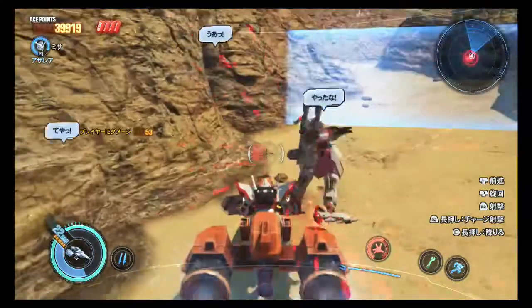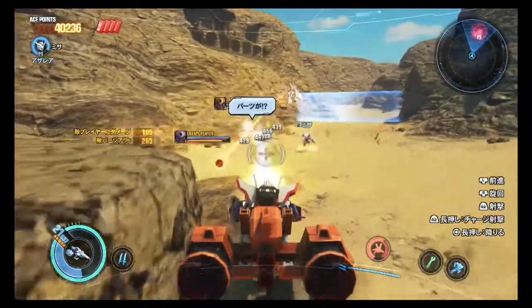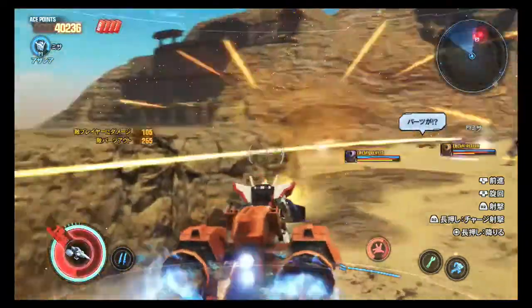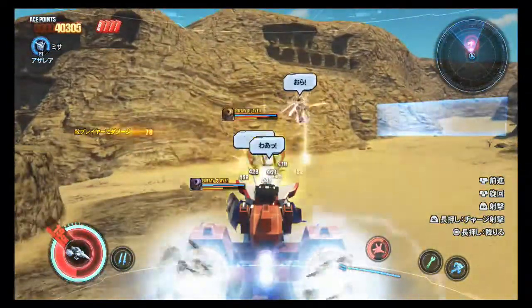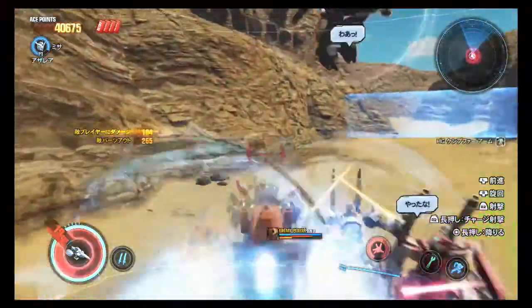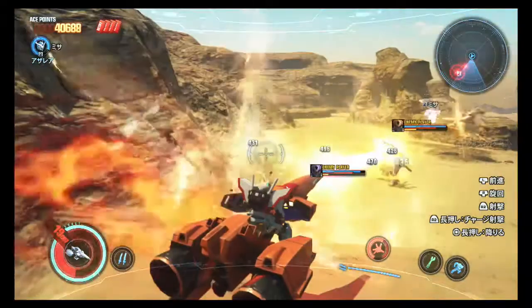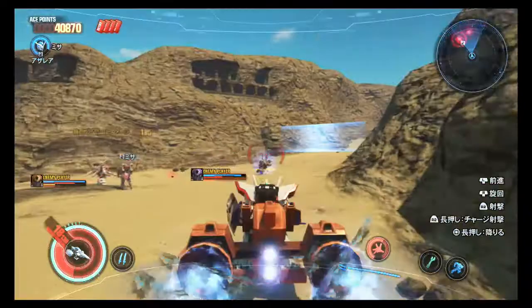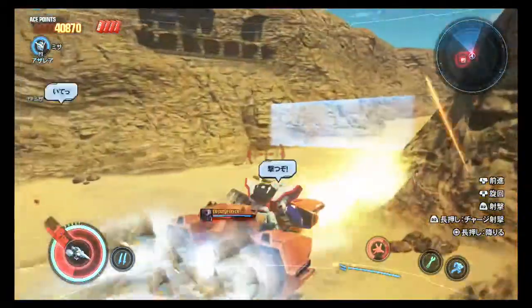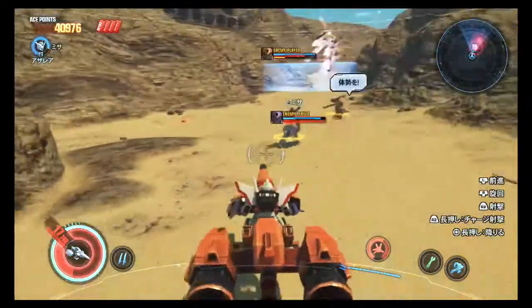I can run you over with my car — and run my friend over with my car too, I just have to be careful. Beams for them. An uncommon camphor head — seems kind of early to be getting level 5 parts, but I'm not complaining. The Mega Rider's health is shown — that's good.